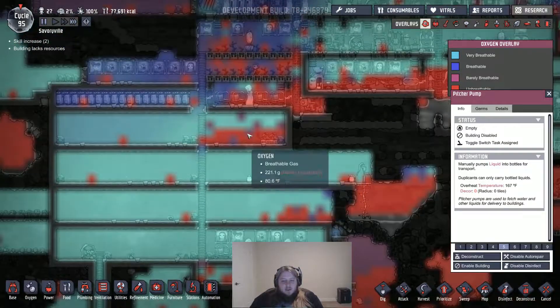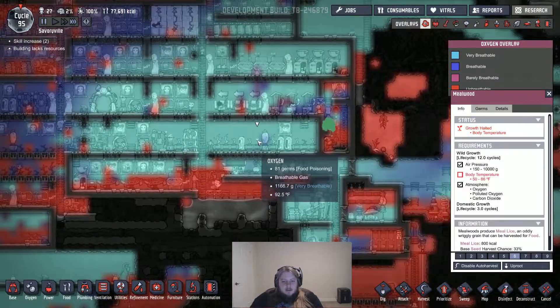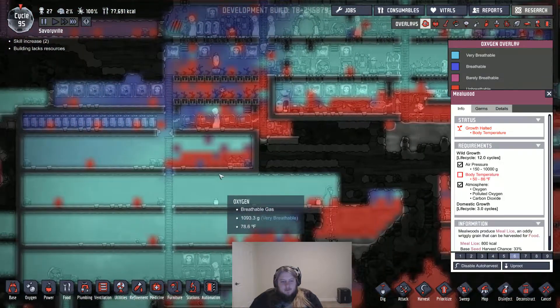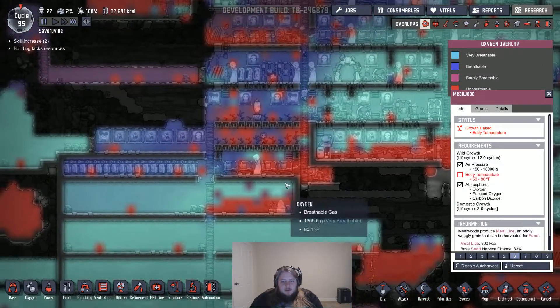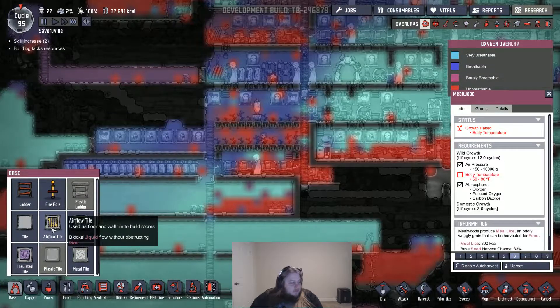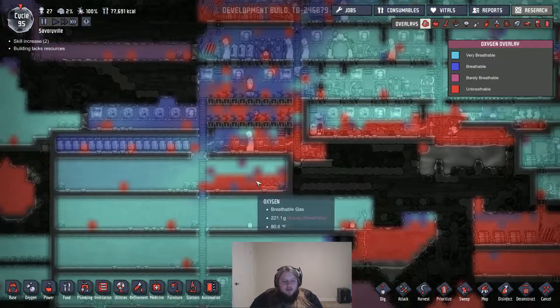This area is cold enough, I think. They like 50 to 86 degrees. So I can remove these algae terrariums right here. Make a little air vent here so that the CO2 can fall here. Oh wait, this is actually the better spot for CO2, but it's so hot there. That's the problem. That's why I couldn't do it there. I can do it here.